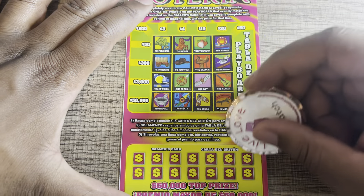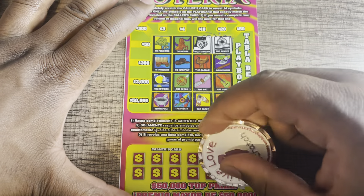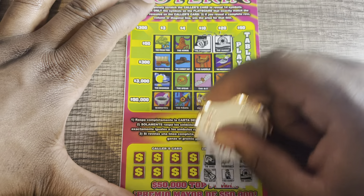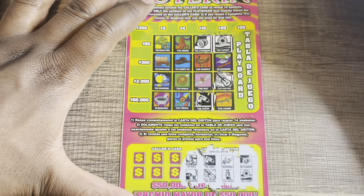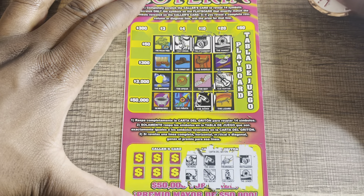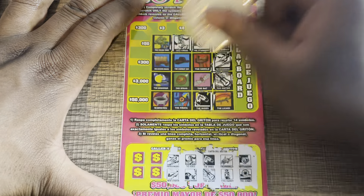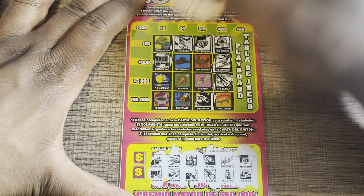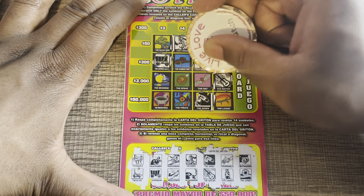Ticket number three. Strawberry and sunset — no. Armadillo and cowboy — nope. Shoes and a guitar — no. Horse and a roadrunner — no. Mockingbird, newspaper — no. Jackrabbit and a covered wagon — no. Saddle and oil rig — no. All right, down to our last one of the new version.